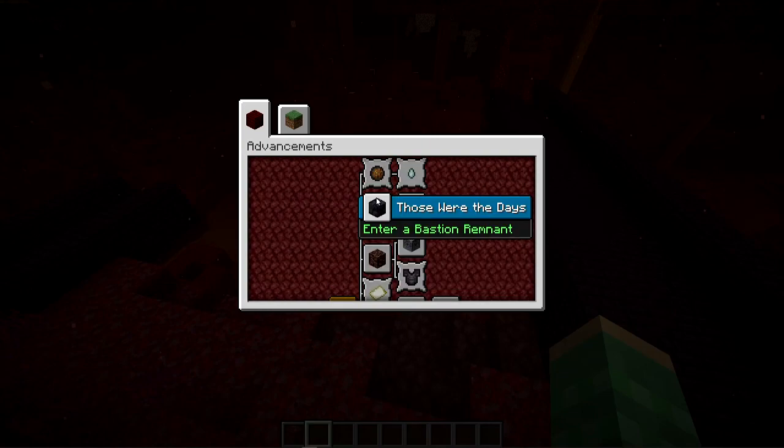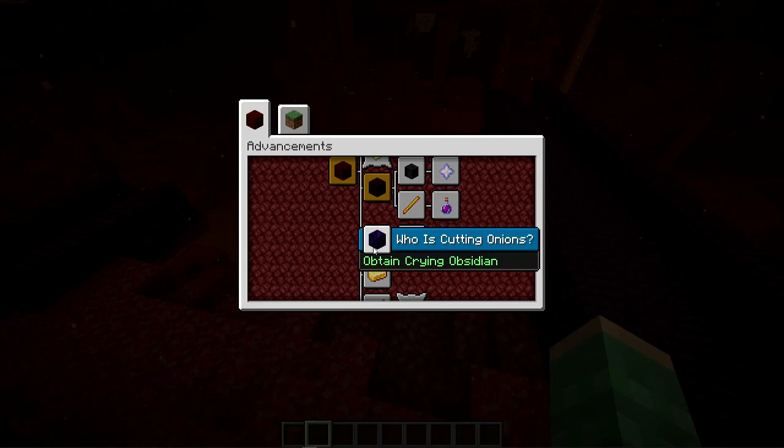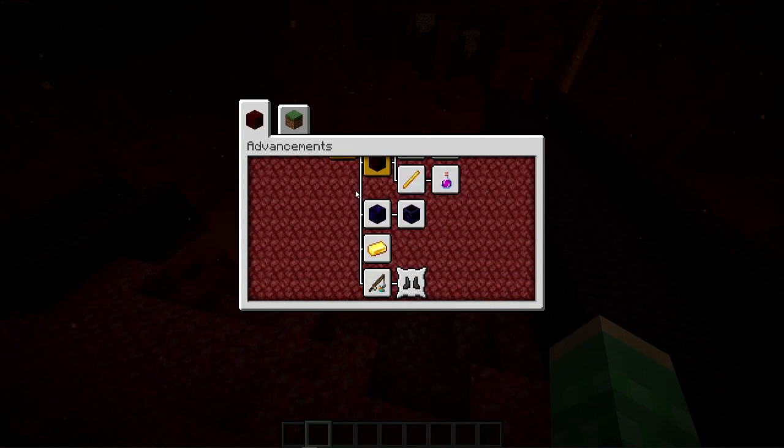There's a new advancement 'Those Were the Days' for entering a bastion remnant, since they are ruins from back in the day. Branching off that is 'War Pigs' — loot a chest in a bastion remnant, because after war there's a lot of plunder. Further down there's 'Who is Cutting Onions?' — obtain crying obsidian, referencing how onions make you cry. Branching off that is 'Not Quite Nine Lives' — charge a respawn anchor to the maximum. Respawn anchors have four uses, not nine, hence the name.